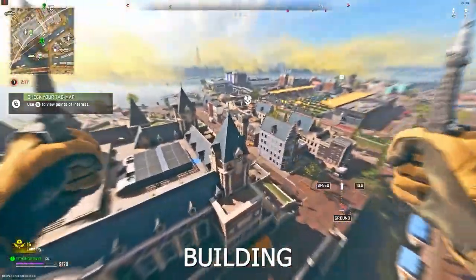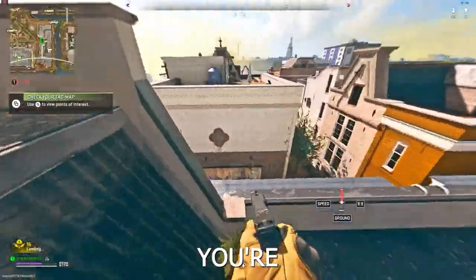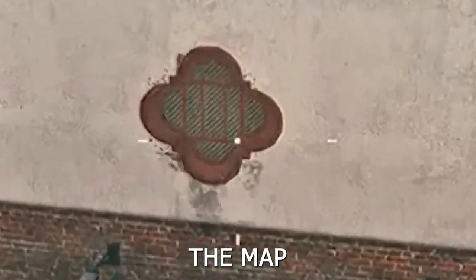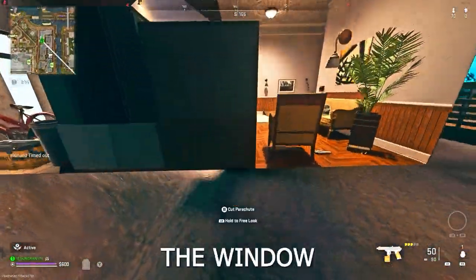So to do this glitch, what you want to do is make your way to the museum building, and on the right you're then going to find these buildings right here. You want to go on top of the roof — you're then going to notice this tiny window, and yes, this window is how to get underneath the map. What you want to do is basically dolphin dive off the roof and then go straight through the window.